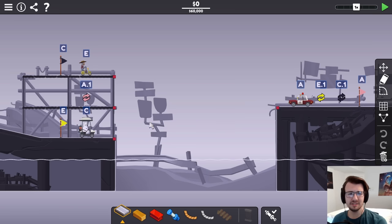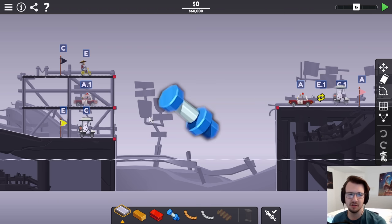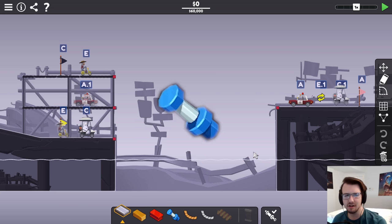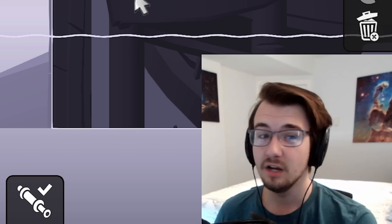This level looks like a lot. First the A car goes to its checkpoint, then there's a hydraulic phase, then the C car goes to its checkpoint, then another hydraulic phase, then the E car goes to its checkpoint, and there's a hydraulic phase. Then the E car goes to the flag, then a hydraulic phase, then the C car goes to its flag, then a hydraulic phase, then the A car to its flag. Good lord.